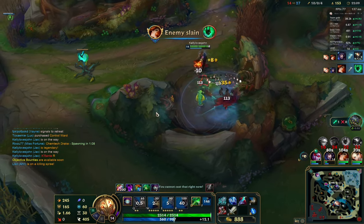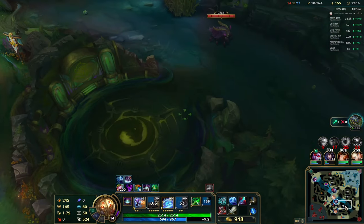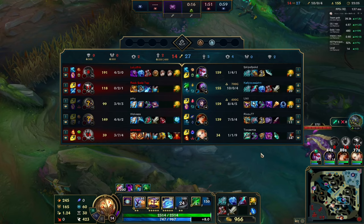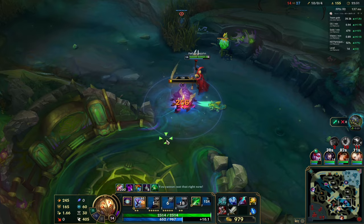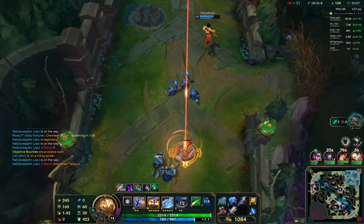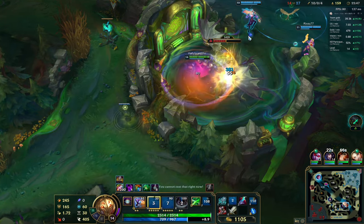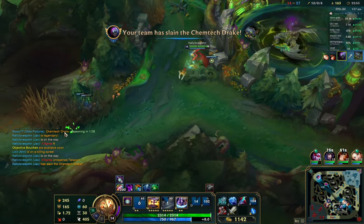150 seconds remaining for Drake — let's go for the third one. We're almost getting to our third Drake now. It's good that our bot lane and mid lane are doing really fine. There are a lot of games where people like to be really toxic, but as long as they can stand on their own which is a really good thing. TP from Kassadin — so there's no way anyone's trying to take Drake. Got it — got the third Drake! No chance of stealing it. I'm just going to split push bot now.